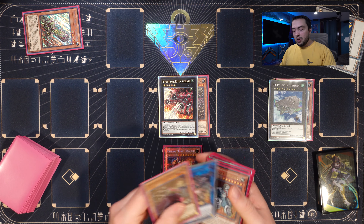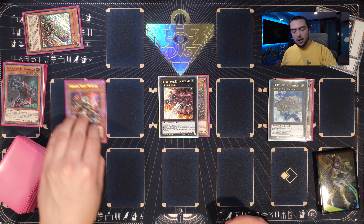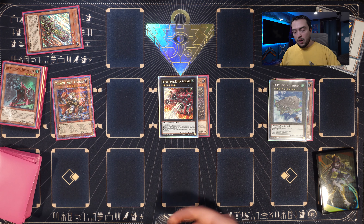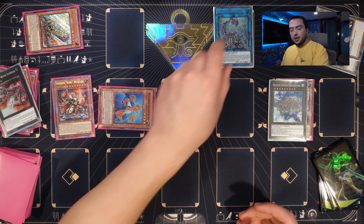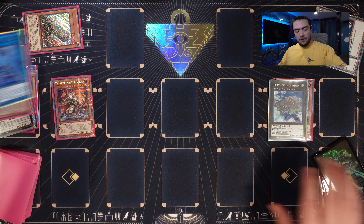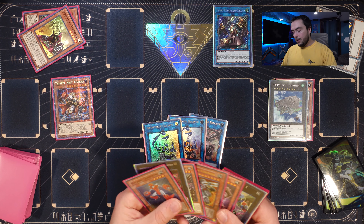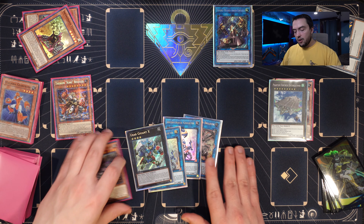This is a good point to check if your opponent has crucial hand traps. If they don't, you're probably in the clear. We then use Brutal Dozer, tributing off the Ballista — Dozer's effect brings out Tunneler since we didn't get it off the Ballista. We go for a rank five: River Stormer. River Stormer detaches and adds Therion King Regulus. We'd add Regulus if we have no other level 10 monsters in hand, but if we have Bullet Train or Derrick Crane we'd want to search the other piece instead.